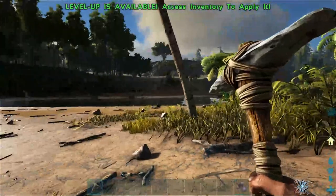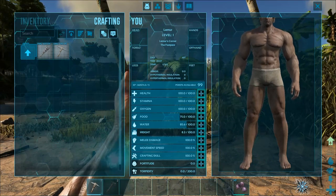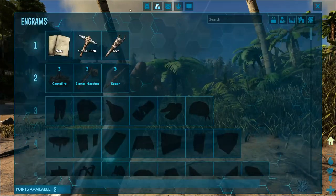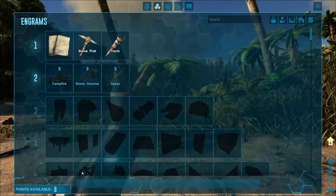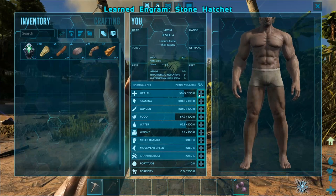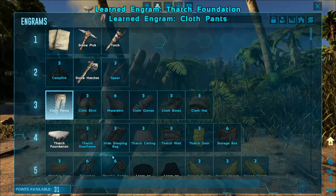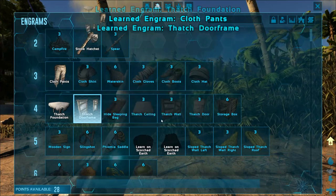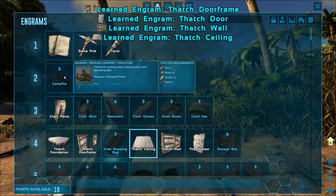We've now got enough stuff to craft our next item, but you won't see it yet because you technically have to level up first. In the level-up options I'm going to give myself some health, then jump into Engram Points — that's your second tab. This is how you go up the skill trees as you learn and advance. The next thing you really want to get is the Stone Hatchet. I'm also going to grab cloth pants, thatch foundation, and a campfire.